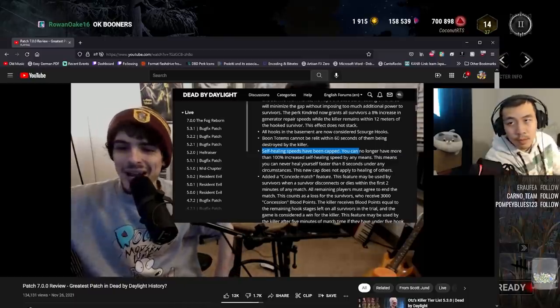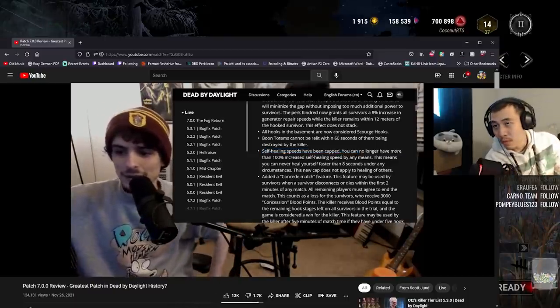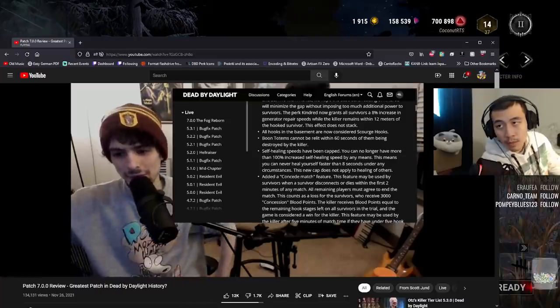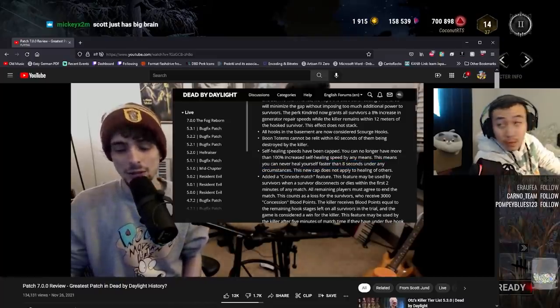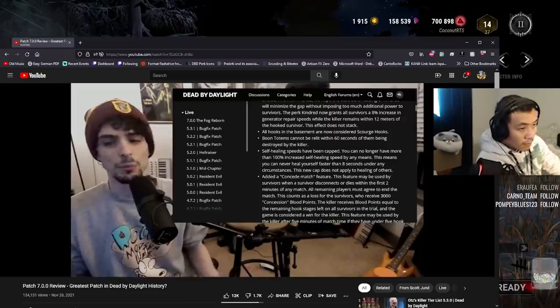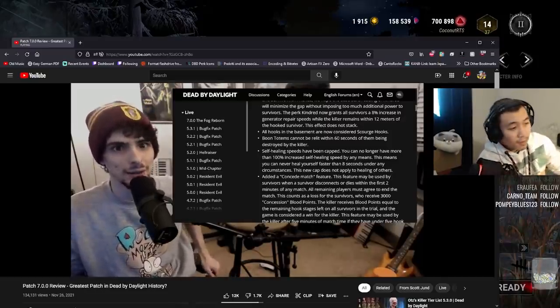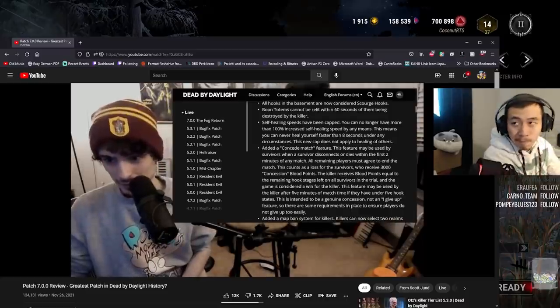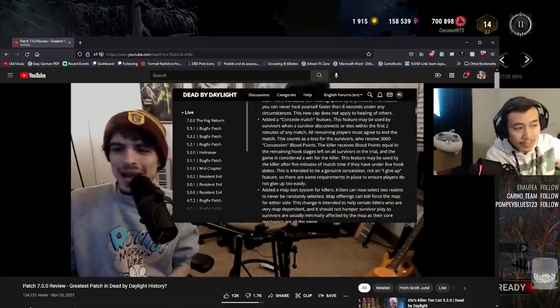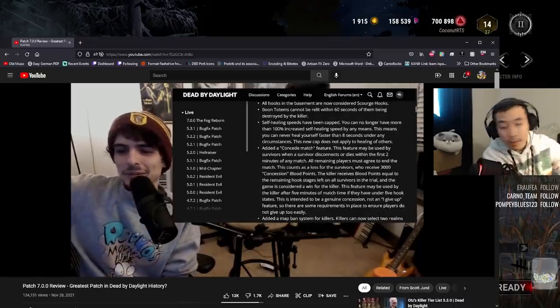Self-healing speeds have been capped — you can no longer have more than 100% increased self-healing speed by any means. This means you can never heal yourself faster than 8 seconds under any circumstances. Eight seconds is 100% increased speed, so circle of healing still gives the full benefit — it just means you can't stack circle of healing with a green med kit and body knowledge and all that. Could not have asked for anything better.